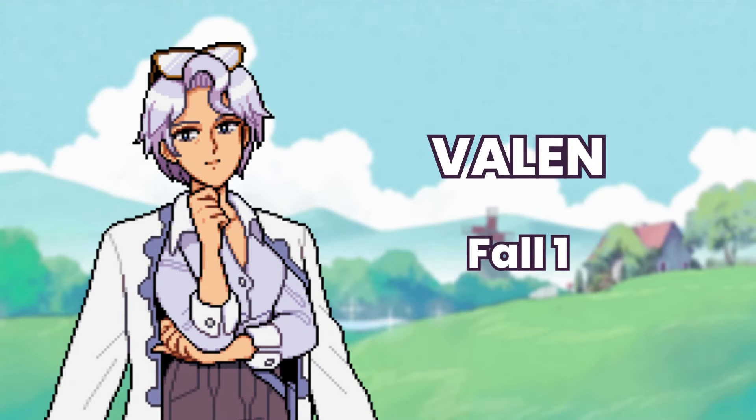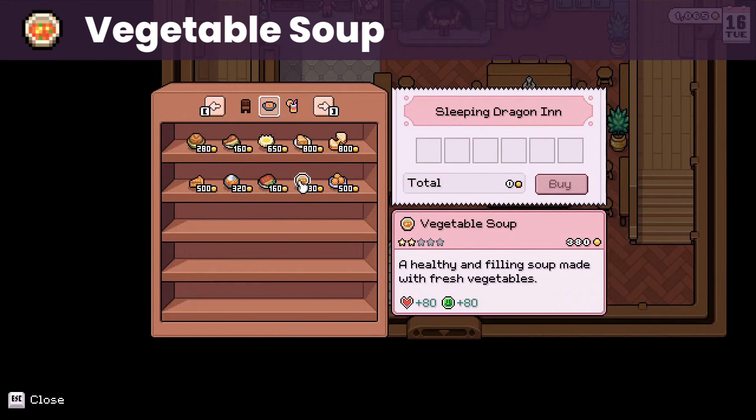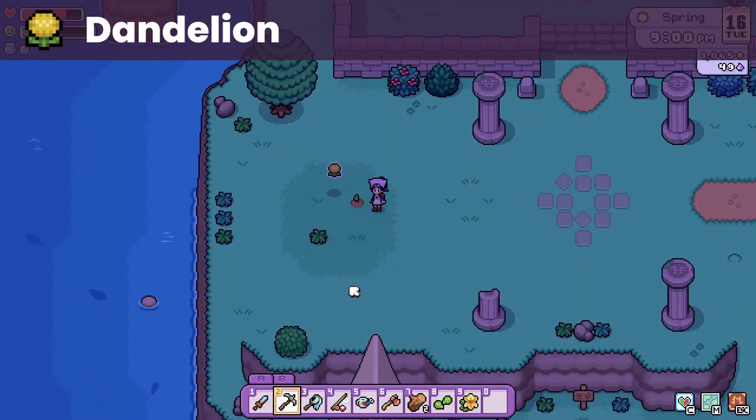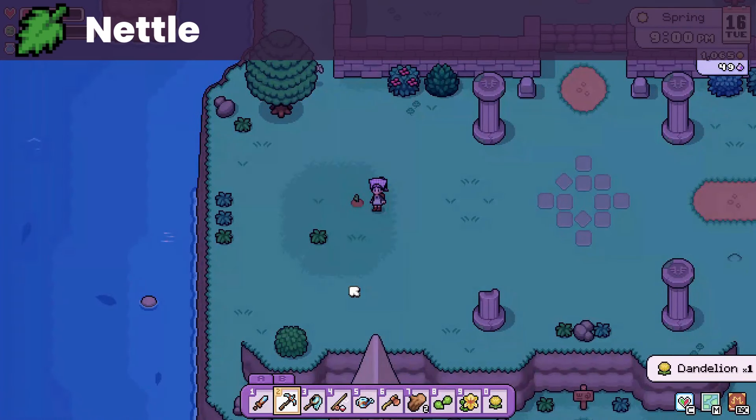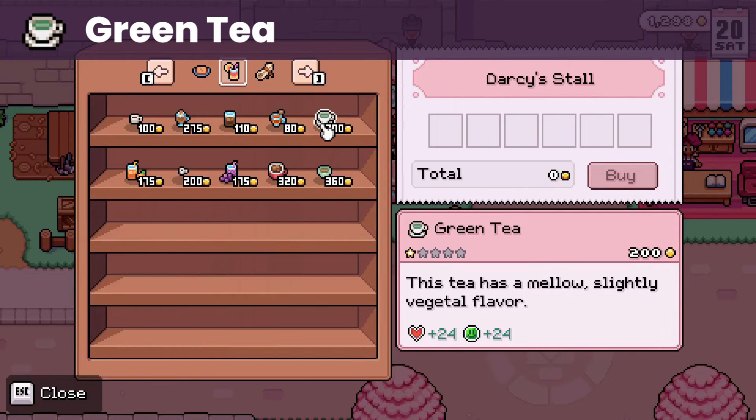Then we have Valen, whose birthday is on fall 1. She generally loves soup, however the recipes are a bit too complicated to acquire and make. You could buy vegetable soup at the inn — at least that's one of the more usual meals the inn sells. As for an easier liked gift, she likes dandelion and nettle that you can forage in spring. She also likes coffee and green tea that you can buy at the Saturday market.